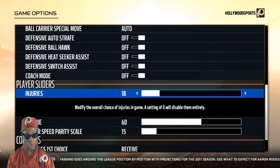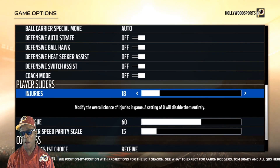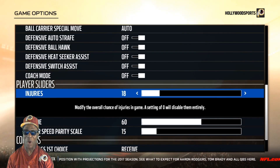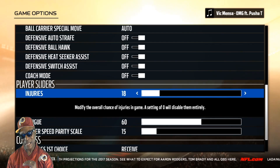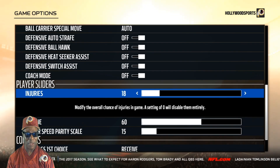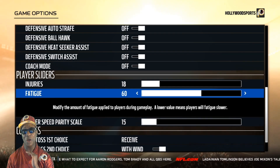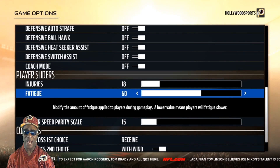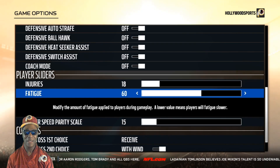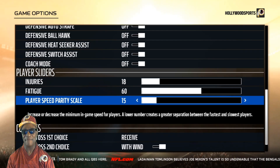Injuries are at 18. Anything lower and you probably won't get any injuries; anything higher and you'll get a bunch. Eighteen seems fine — maybe 17 would work too, but I tested it and 18 is good. Fatigue is at 60, so your first-line players have to get tired and rotate out. Player speed parity scale is at 15.